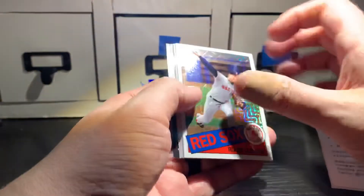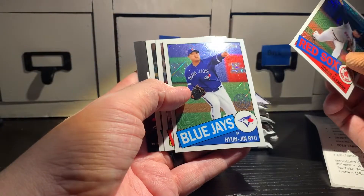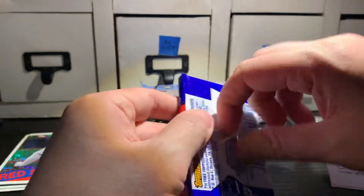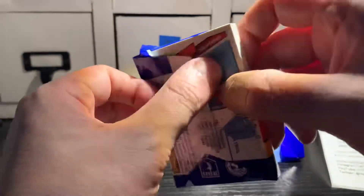All right, let's see here. Any color? No color. Got a Roger Clemens, Ryu, Ravello, Seth Brown. 93 Topps — everybody's chasing that Jeter. Look up the PSA 10 Jeter prices, they have skyrocketed. It's ridiculous how much these things are going for now.